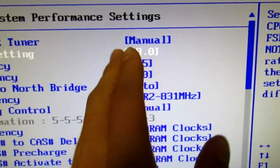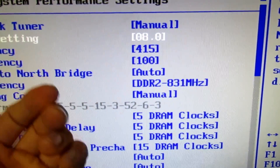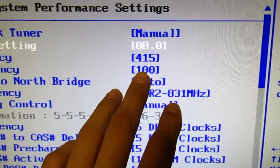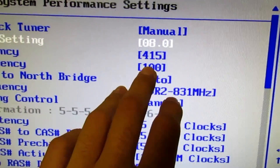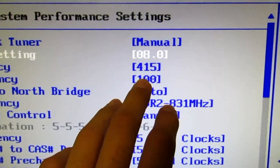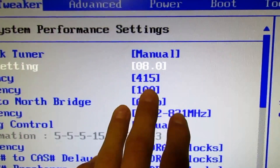Play with the FSB — start at 400. If it's not stable, go lower, because your CPU or motherboard may not handle it. I started at 350 because it wasn't stable at 400 due to voltage. I worked on it for around 4 hours and got it just right at 415.